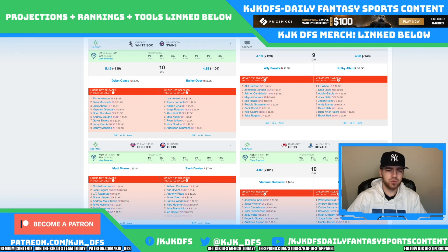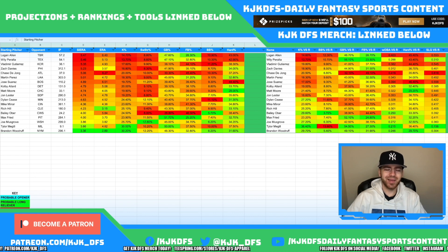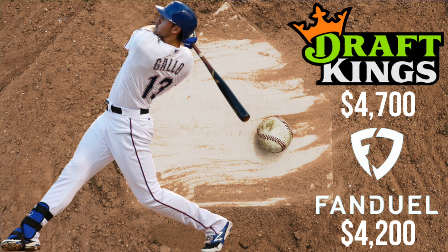My home run call of the day is Joey Gallo taking on Willie Peralta. We've discussed Peralta's terrible numbers against left-handed hitting: a 6.59 slugging allowed, 42.1% hard contact rate, a 4.18 wOBA, 44.7% fly ball rate, and only a 13.6% K-Rate — he does not strike out lefties. The only concern with Joey Gallo is normally his strikeout rate, but Peralta is very reliant on the sinking fastball and Gallo absolutely crushes that pitch — a 2.56 ISO and a 3.52 wOBA. Great hitting ballpark in Texas tonight. Get Joey Gallo in your lineups — he is my home run call of the day.